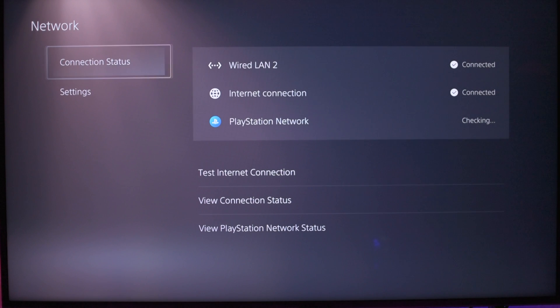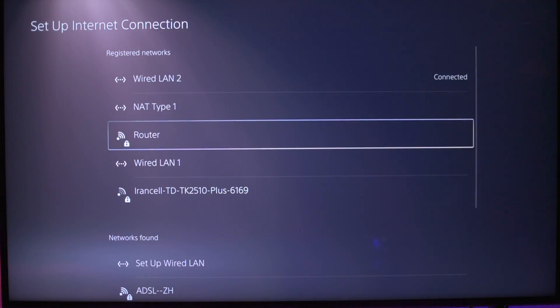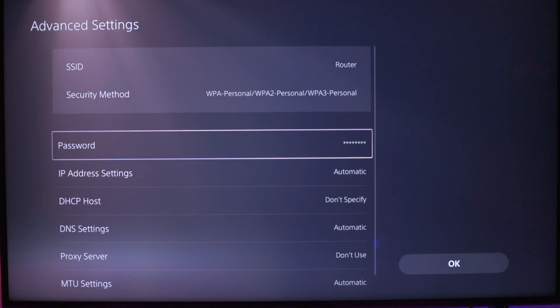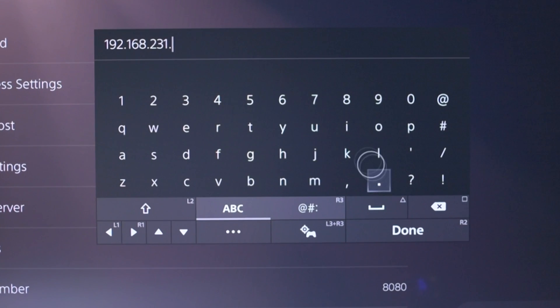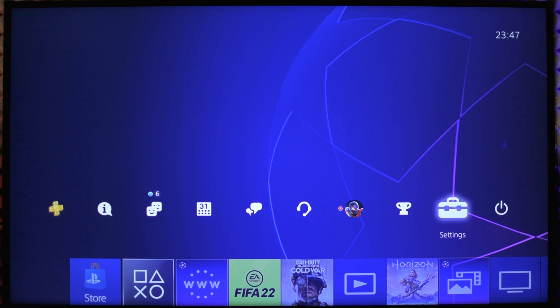On PS5, go to Settings > Network > Settings > Setup Internet Connection. Connect to the same router. After that, press Options and select Advanced Settings. Go to Proxy Server and change it to Use. Enter the IP address and port that the application gave you. Connect and test the internet connection to make sure the proxy is working.